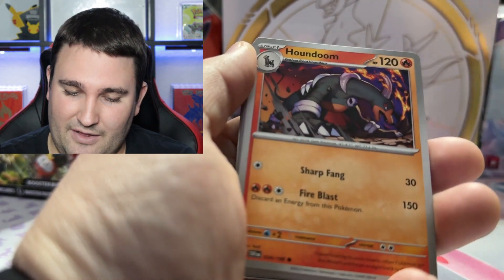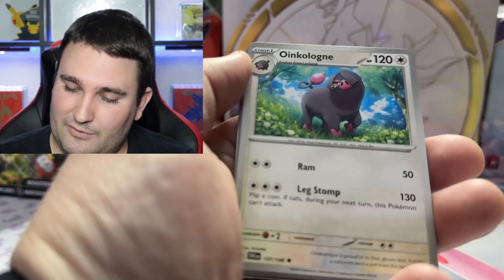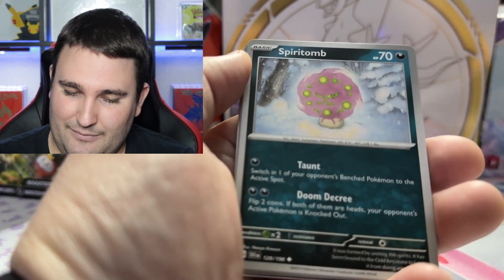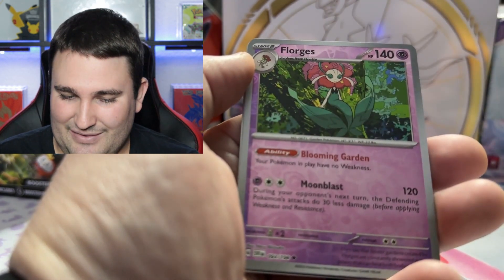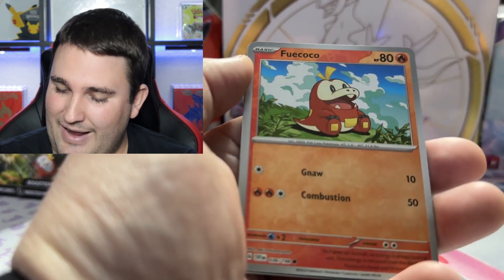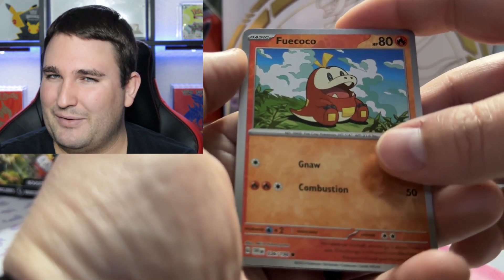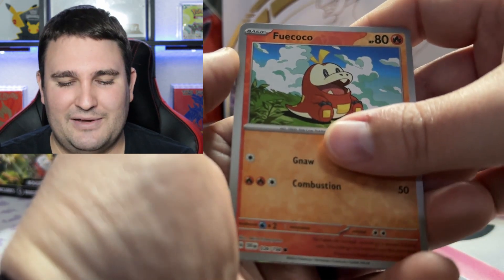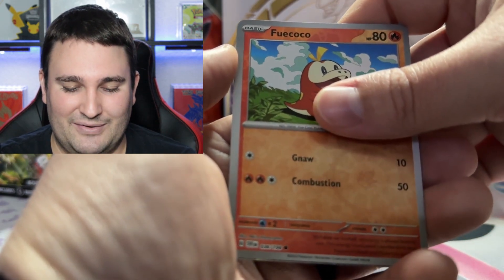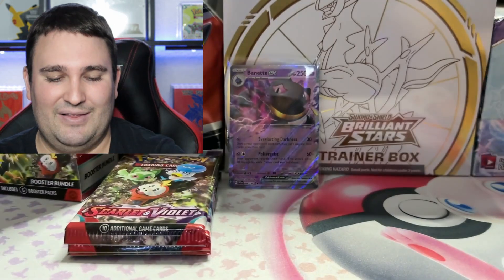We've got ourselves another energy. It's Houndoom, Fido, Scatterbug, Drifloom, Oikolon again — we love to see him. Spear Tomb, Ultra Ball for the trainer love, Florgis, Fue Coco for some starter love — everyone loves some Fue Coco love, even if you didn't start fire. Are we doing it again? No, but that's A-OK — it's an Armor Rouge for the holo rare.